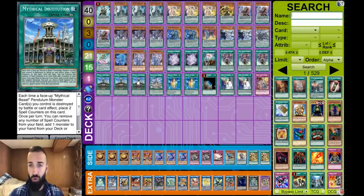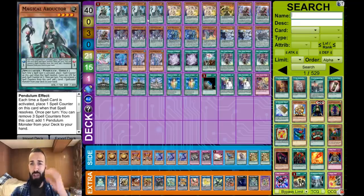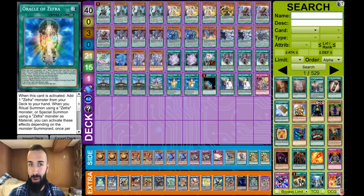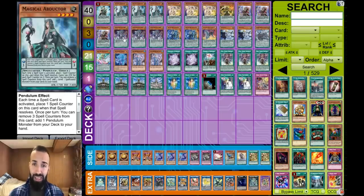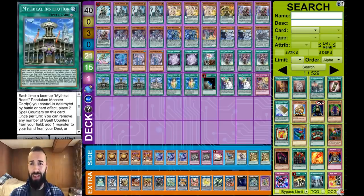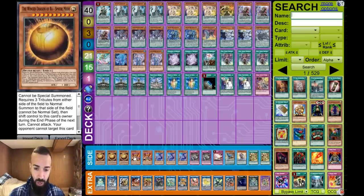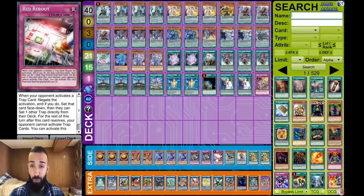Triple Mastery, Triple Institution — broken in this deck because you have so many spell counters to add on Endymion cards. The synergy of Endymion and Zephyr is very good since you get to resolve Institution like Mythical Beasts as well. One Citadel just in case, but a lot of times you're using it to get Zephyr. One Upstart Goblin, Double Zephyr, Double Providence, one Divine Strike. Maybe you could add one extra, but I don't like bricks at all. Triple Sphere Mode, Double Lava Golem — you can't play Desires in this deck in case you banish Zephyr Nui or Divine Strike and lose your negate. Triple Denko, Double Evenly, one Reboot.